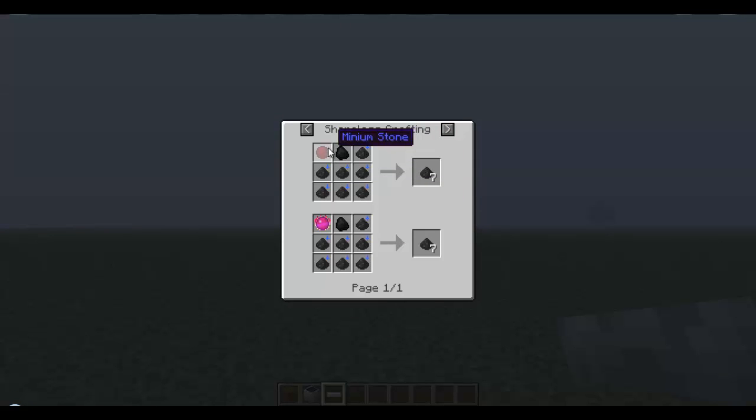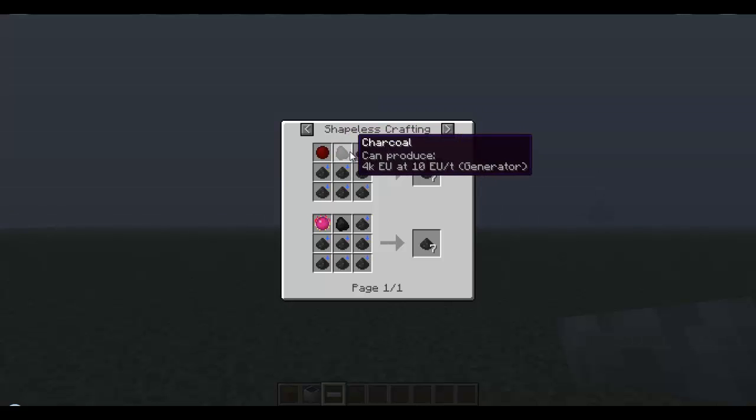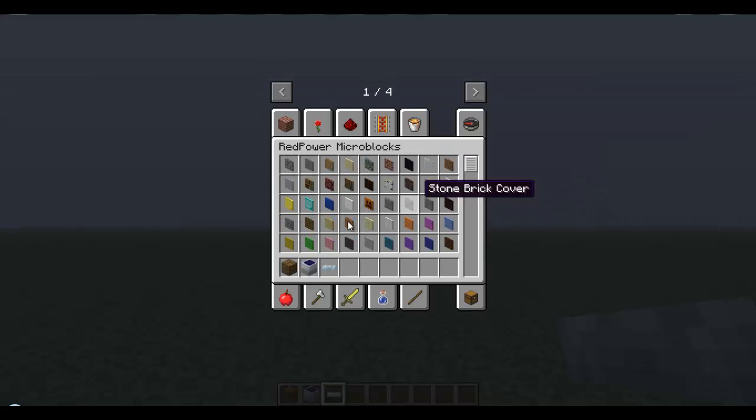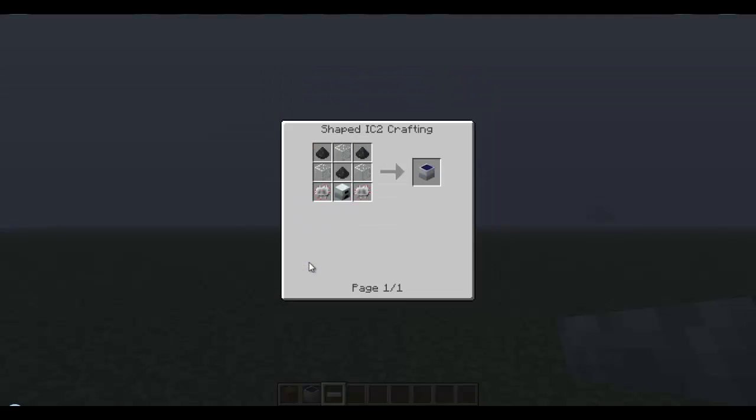Unless you want to, you can use aluminum stone — actually no, because then you need hydrated coal dust. So I think that's probably the worst part of this.